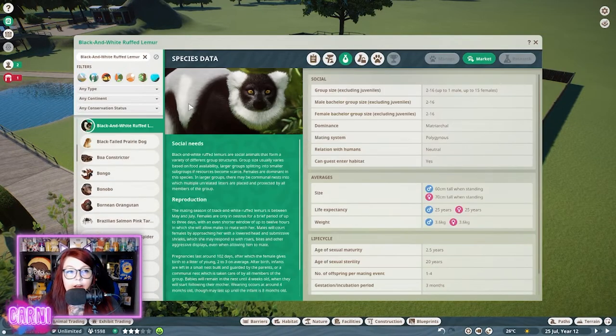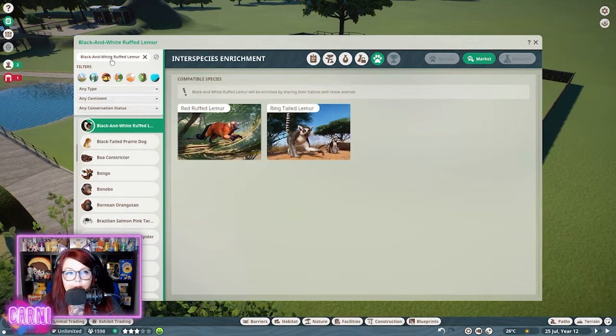So we're gonna have all the different types of lemurs. There are three types of lemurs in this game: the black and white ruffed lemur, red ruffed lemur, and ring-tailed lemur — the King Julian lemur.